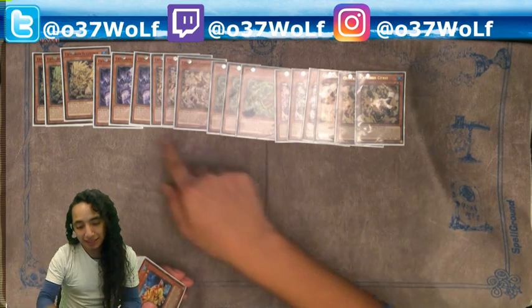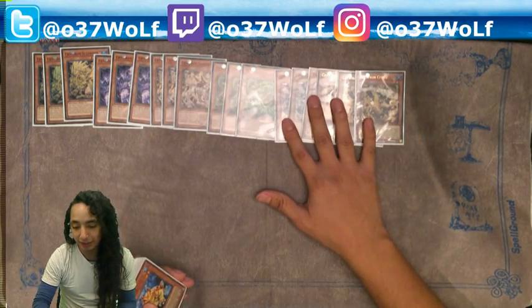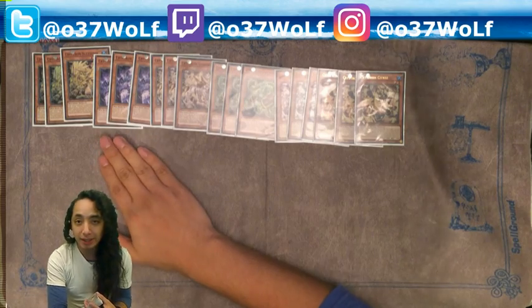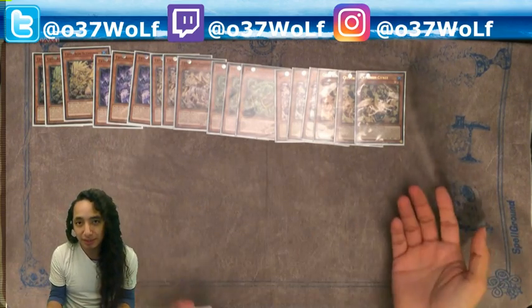This guy floats into any of these guys, and then this guy pops itself or any other face-up card and special summons these guys. So that's consistency in itself. And then in the grave, the purple one banishes itself and adds any Crystron monster — so that's really good because it gets you any piece you want.